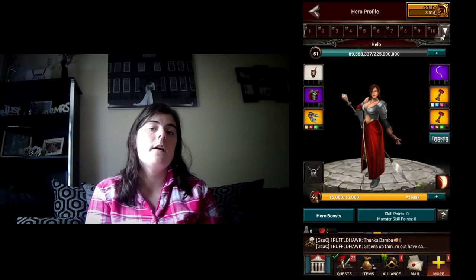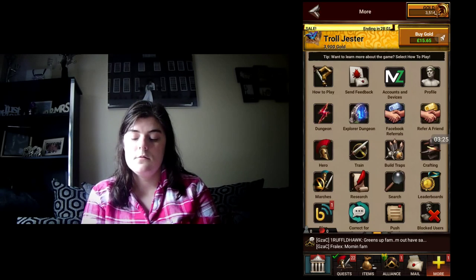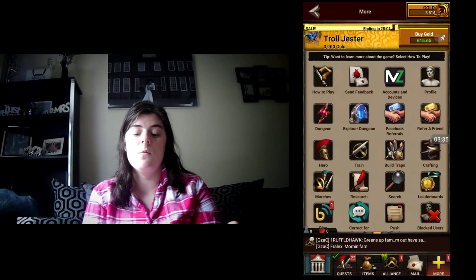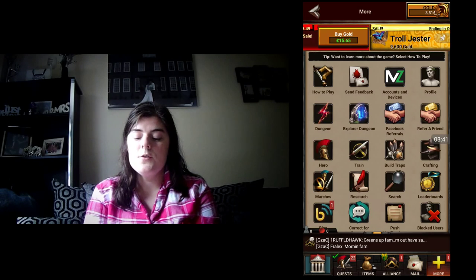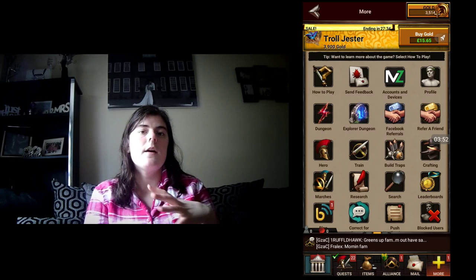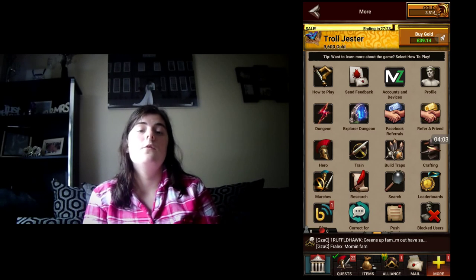Your Hero is the same as tapping your hero icon that we looked at in the last video. Training is the same as tapping your barracks — you can see how many troops you can and can't train and why. Building Traps is the same as tapping your wall — I've got a red circle with a line through it, which means I've maxed out my wall defences and can't build anything else. Crafting is the same as tapping your forge. Marches is the same as the soldier with sword and shield symbol on the map — it tells you how many troops you've got out and where they are, so you can recall them if you're on a resource tile and afraid you're going to get hit.